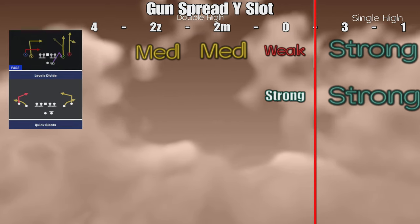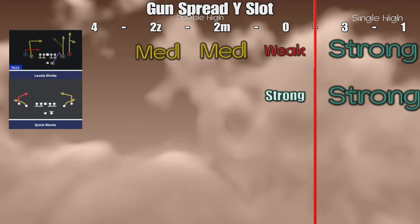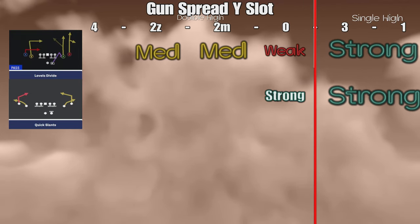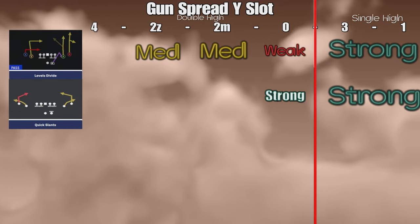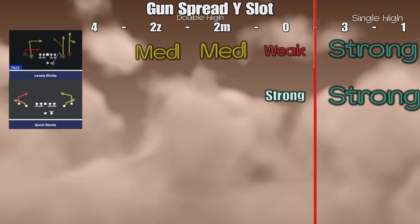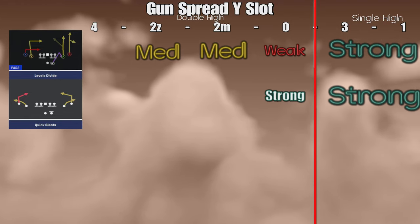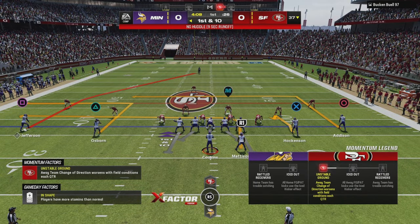It just helps you understand the game on a deeper level. We went over levels divide, which is excellent against single high, and now we have another passing play in the same formation that's also excellent against single high. This tells you that if someone wants to sit in single high against you, you should have no problems in this particular formation — and that's just with these two plays as we build the scheme.